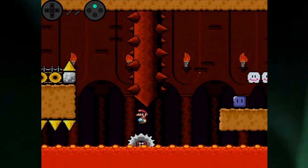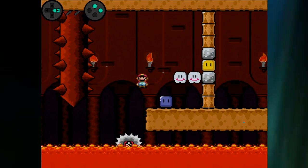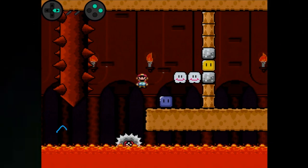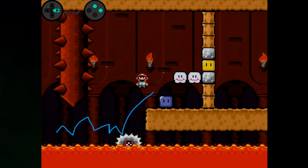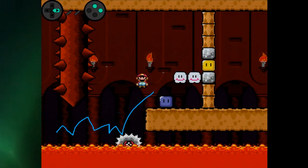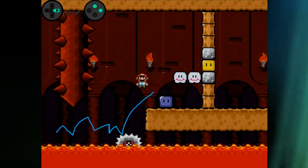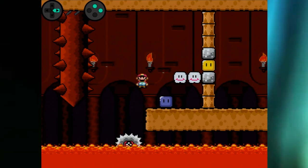Helpful thing: count the number of jumps that you're doing. You don't even need to boost yourself through that section — you're just kind of one, two, three, four, and you go right up. Paying attention to the number of spin jumps in a lot of spin surfing sections is always pretty helpful.